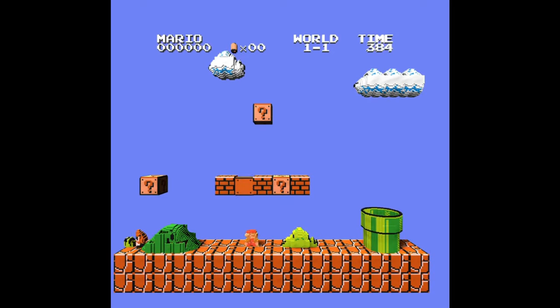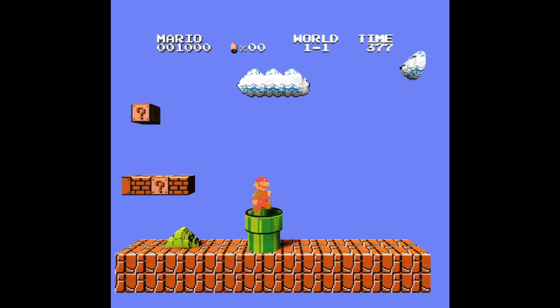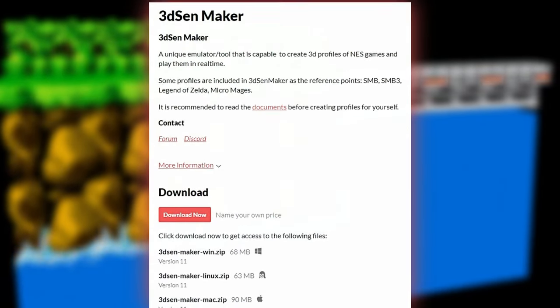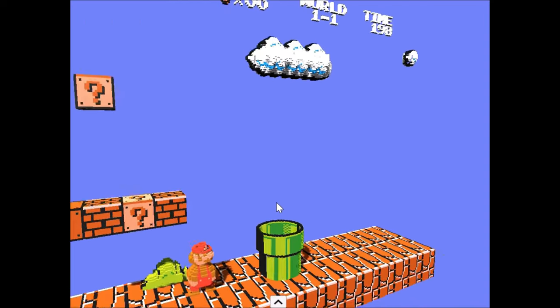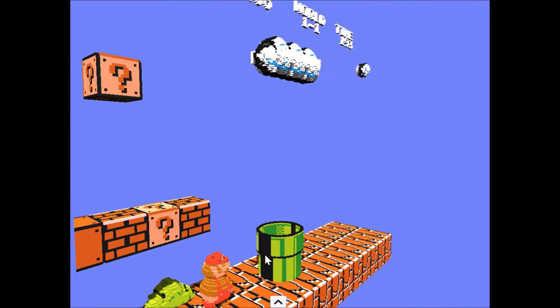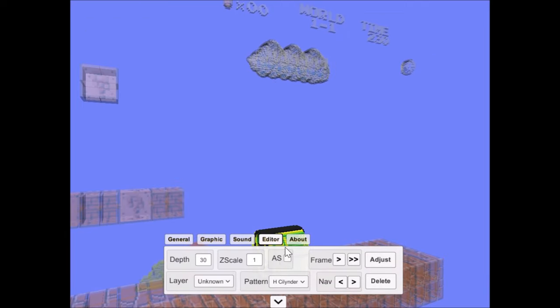For those who want to take their 3DSen experience to the next level, GoD has also released 3DSenMaker, a tool that allows users to create their own custom 3D profiles for NES games. With 3DSenMaker, the community can collaborate and share their creations, expanding the library of supported games even further. This level of customization and user involvement is a testament to the passion and dedication of the 3DSen community.